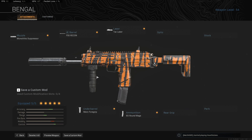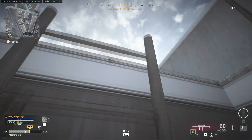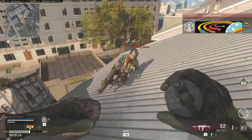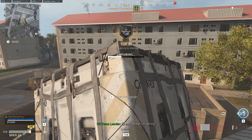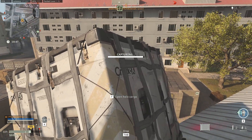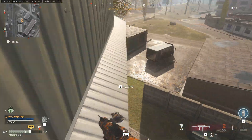Now we'll go over our attachments in detail. Our first attachment on the MP7 is the Monolithic Suppressor. With this, we get Sound Suppression and Damage Range, while losing a little Aim Down Sight Speed and Aim Walking Steadiness — but we make up for that with other attachments. The Sound Suppression makes it more difficult for enemies to track us when we're shooting, and the Extended Damage Range is super strong for allowing us to take on those really common mid-range fights. The Monolithic Suppressor gives roughly a 7% to 15% range increase depending on the weapon, so it's definitely worth taking.